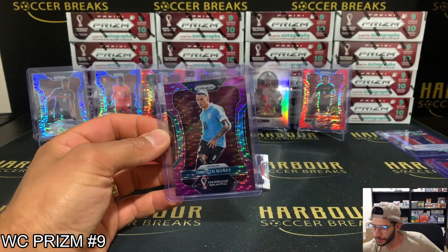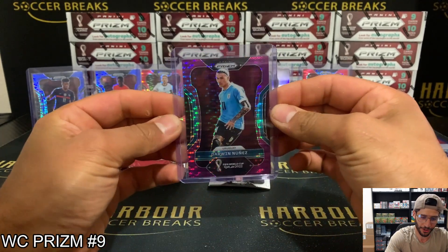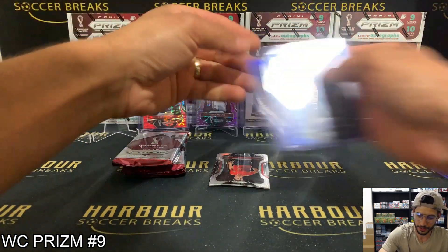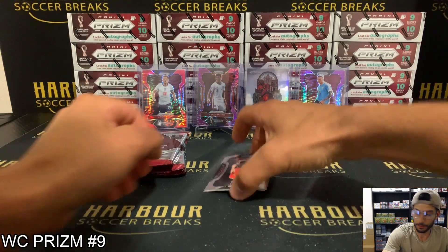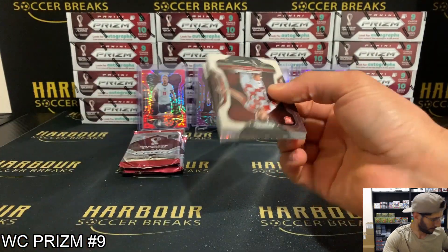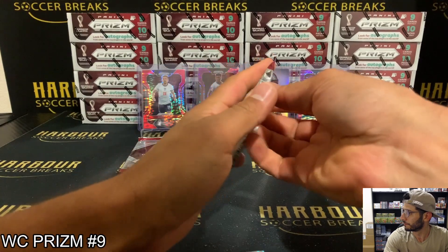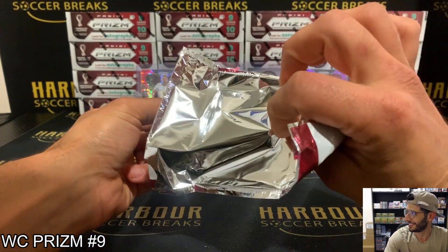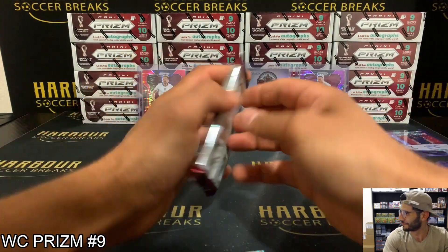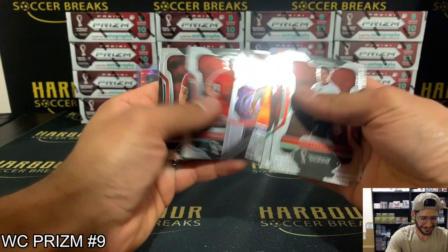We've got Uruguay again — Paul! 19 of 35, that's quality. Might take some of these down because I feel like there's going to be a fair bit coming up. 80B Breakaway. Base pack. Darwin — phenomenon. And then base pack to finish out that box.